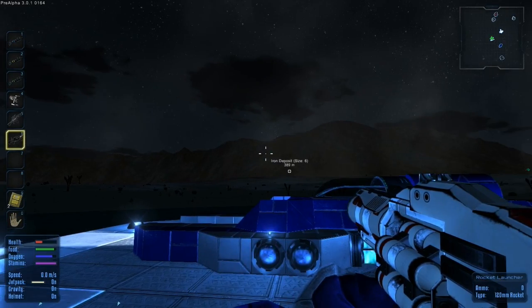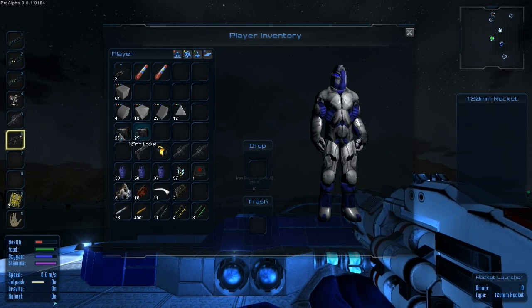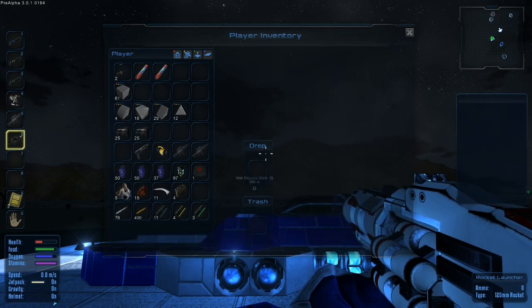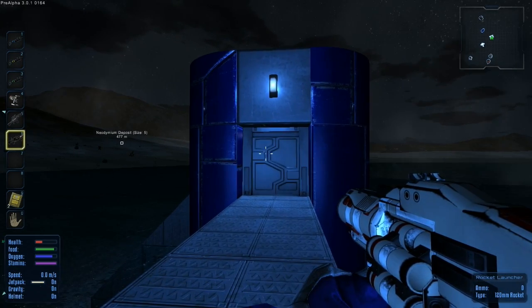You guys remember this guy — the guy that goes boom boom. Well, thanks to our new large constructor, I have crafted two stacks of 120 millimeter rockets so we can blow some things up. We also have a whole slew of new weapons available to craft, and I'm just loving this large constructor in general.